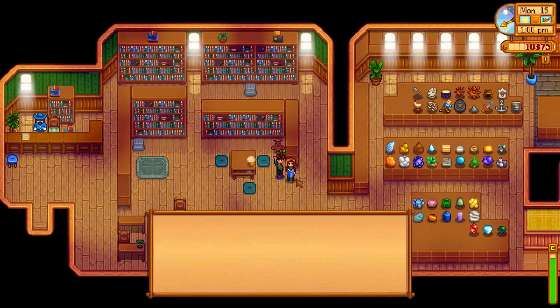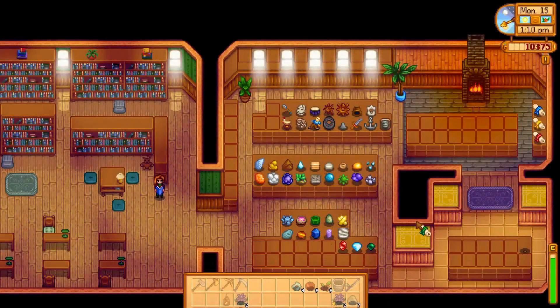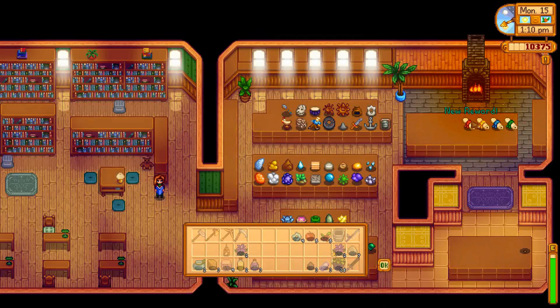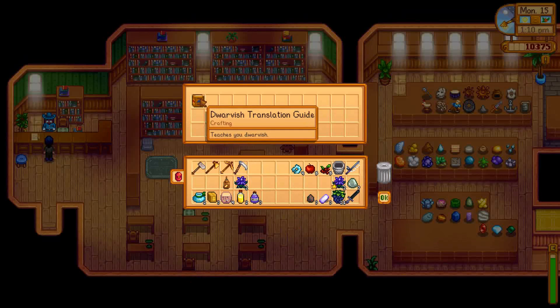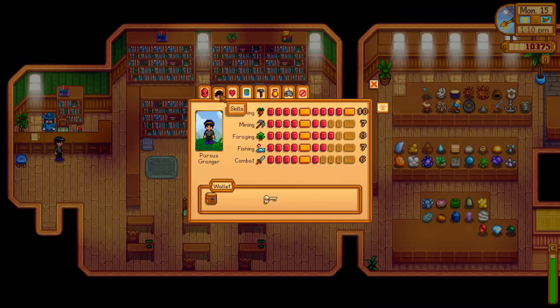Yeah, I trust you — just here to visit, no other reason. Let's donate the last dwarf scroll to Gunther. We kind of messed it up — I thought there were only three. We'll line them up right there and collect the rewards. Here it is: the Dwarven Translation Guide — teaches you Dwarvish. Now we have the skull key and the Dwarven Translation Guide, so we can speak Dwarvish.